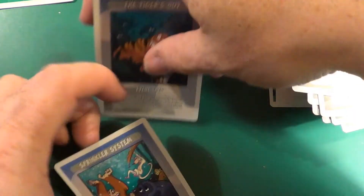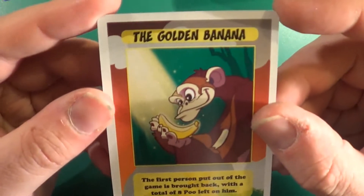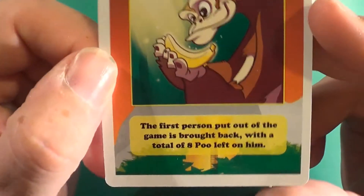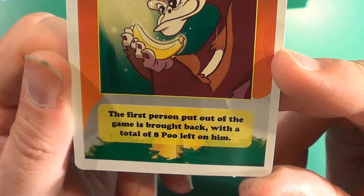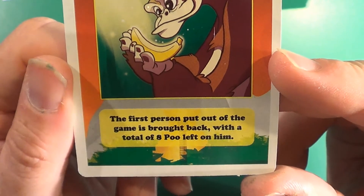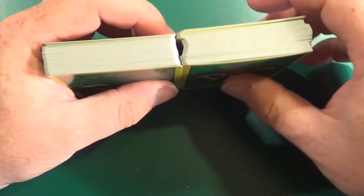There must only be one each of Tigers Out and Sprinkler System. And the one we haven't properly looked at yet is the Golden Banana card — this is the one that brings you back from being knocked out, with half your number of poo. There are two of those. So that is Poo. We played this on Friday night at the games club. There were eight of us playing and I really enjoyed the game.